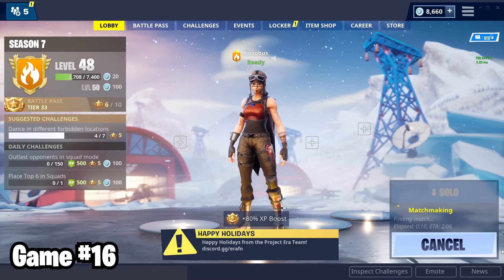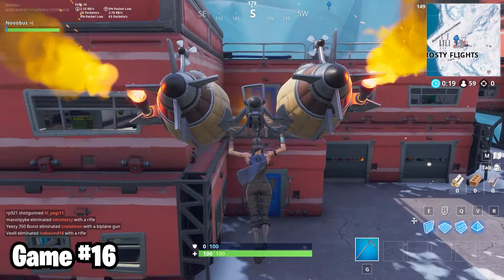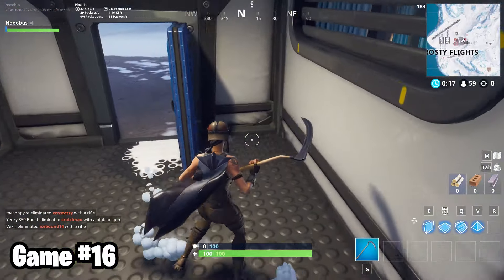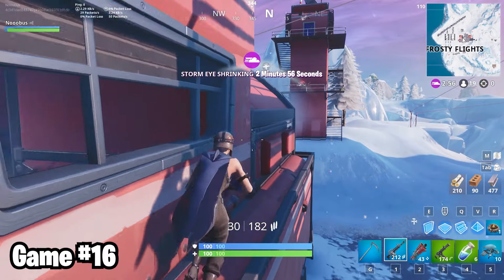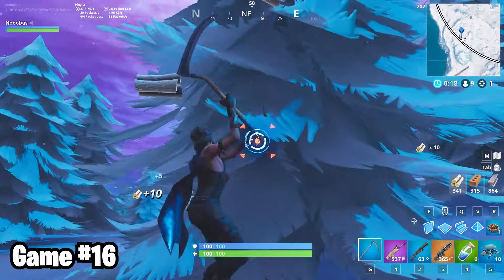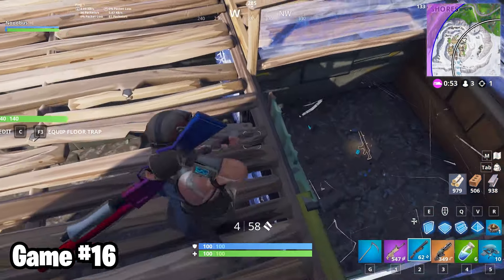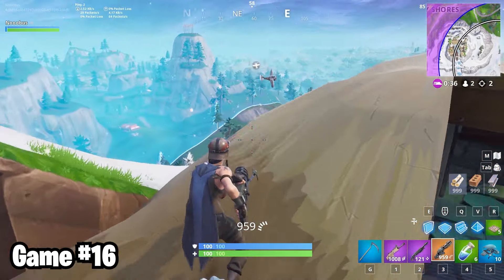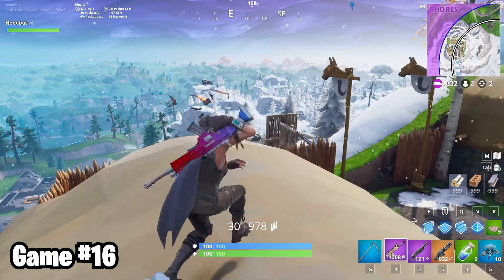She has the aviator hat, Frosty Flights, whatever, it kind of works. Usually if I wore the skin, I'd drop somewhere cool and sweaty, like Tilted. But I'm stuck at Frosty for another 84 games, so here I am. I was looting peacefully when a plane attempted to make an unauthorized landing at Frosty Flights, so I gave him a full-body cavity search. I got up my mats at Crackshot's cabin and then flew to Viking Village, where I found a battle pass boy that needed to be put down.